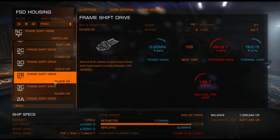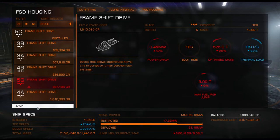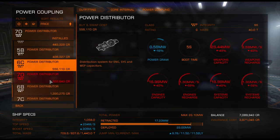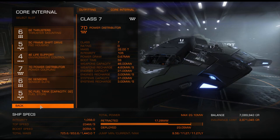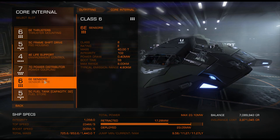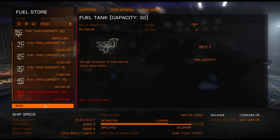Just 6E thrusters, 5C frameshift drive. As you can see my power is a bit low — I should have upgraded it, I know. A 7D power distributor, but you really need to upgrade that to 7B. I would also recommend buying a better powerplant first because as you can see my power isn't great and my jump range is also going to go down. And just regular life support and sensors that I can also upgrade but haven't done yet. And a 5C fuel tank — that's maximum.